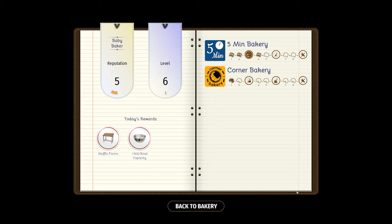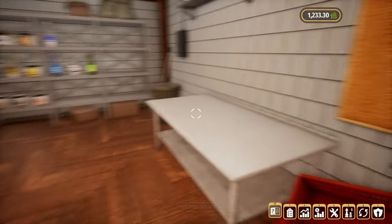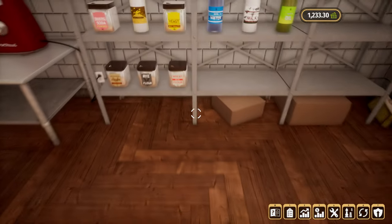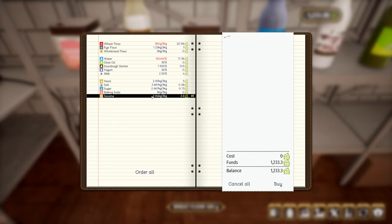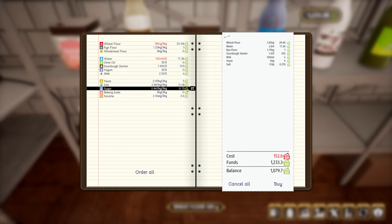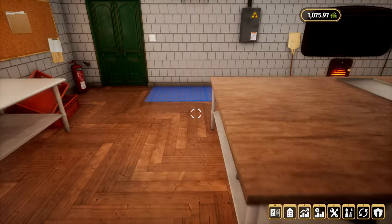Today's rewards: we can now do muffin forms and we get another increased capacity. Pretty good! We definitely need to order some more stuff, so let's go to baking supplies — very much need to fill up on these. I'll just top up on everything. I could have just clicked 'Order All,' couldn't I? There we go — everything that we need is in delivery.